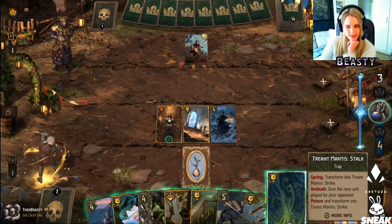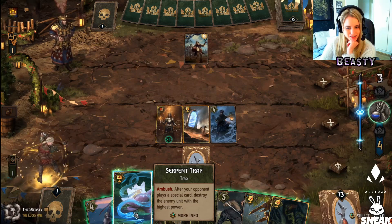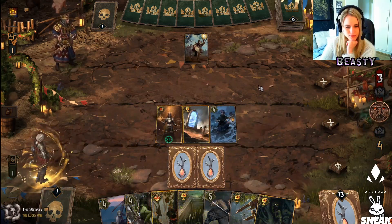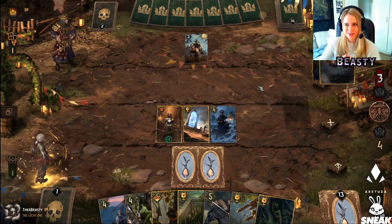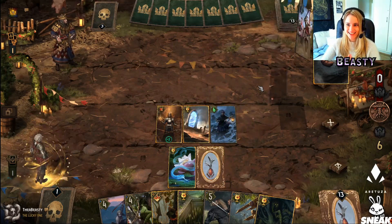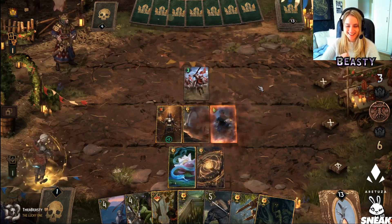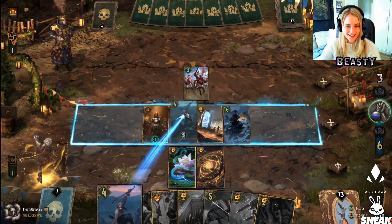Transform into Triumph Mantis — give the next unit played by your opponent poison. Okay, we don't want that yet. Let's play this along. Oh, that counts as a special card! Oh, he actually played it again — yay! Good stuff, did not see that coming, I'm okay with this.